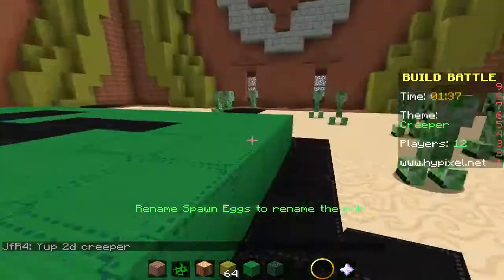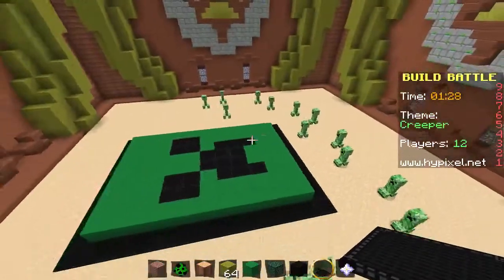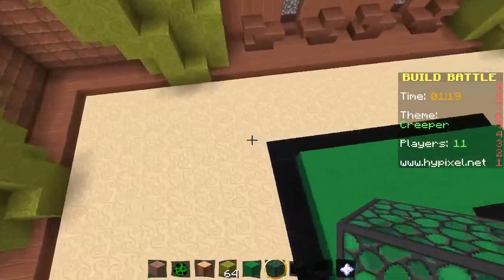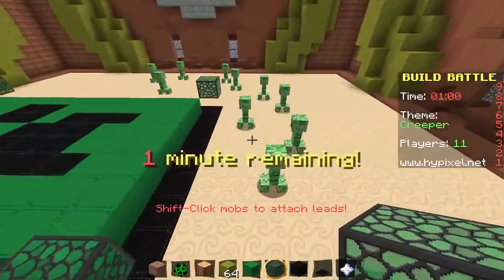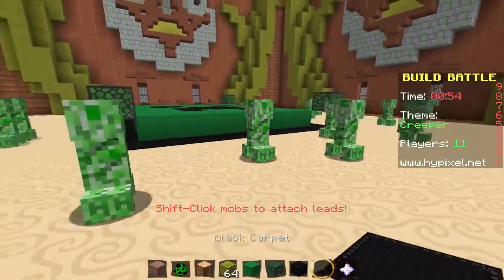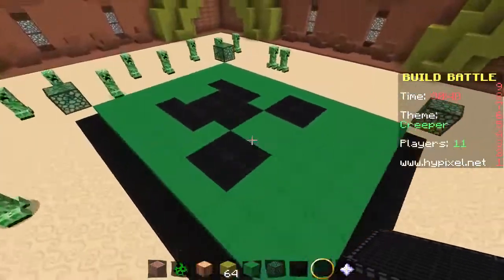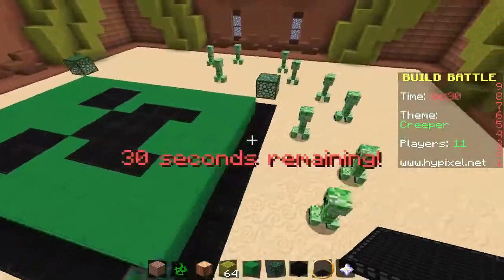Time to delete all of these. Rename spawn eggs to rename the mobs — no, I don't want to. Yesss! I feel like mine has a big forehead. Hey creeper, how'd you do it? And I kind of want to put this on each corner — I guess like that. Cool, that works. Shift-click mobs to attach leads. Okay. I don't want to do anything to the mobs, I want to leave them. They're kind of adorable right there. They're all like worshiping their creeper god. Hello creeper god, we chant to you. You look like aliens. I crack myself up.